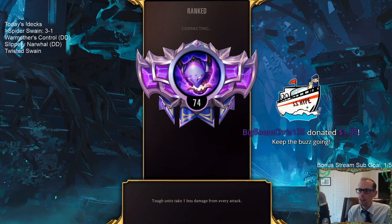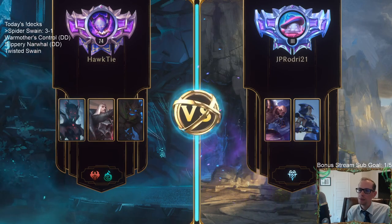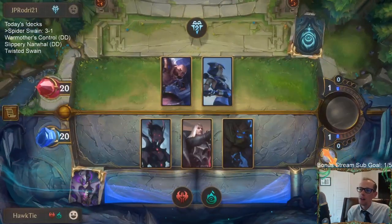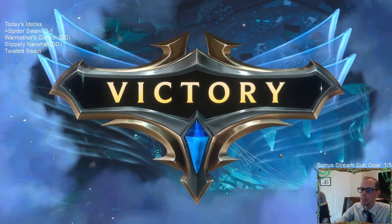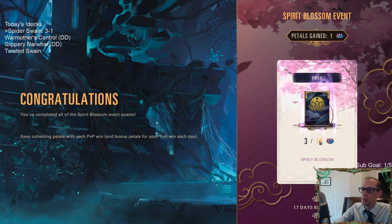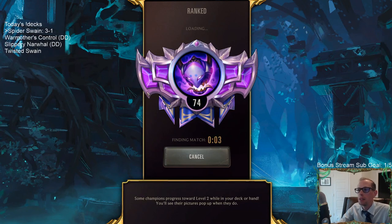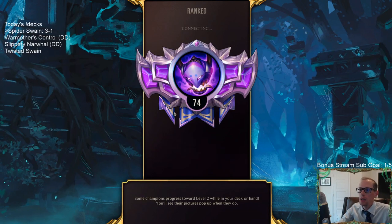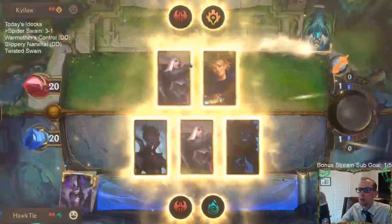That one doesn't count — we stayed the same rank, that was a connection issue. Sometimes connection issues happen with this game — they give you a win but it doesn't help your rank at all, it just gives you the XP. My opponent probably got the win in XP also. Swain Ezreal — I'm going to keep Culling Strike, keep Glimpse Beyond, mulligan the three-mana cards. Culling Strike just gets rid of both champions — that's a premium removal spell. I love Glimpse Beyond against Ezreal decks.